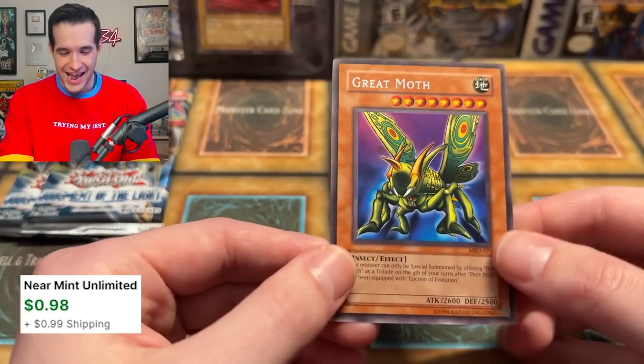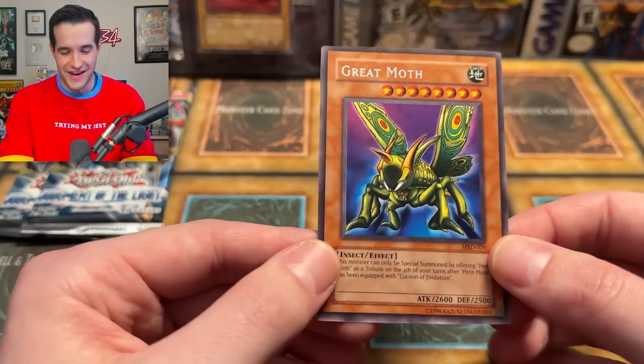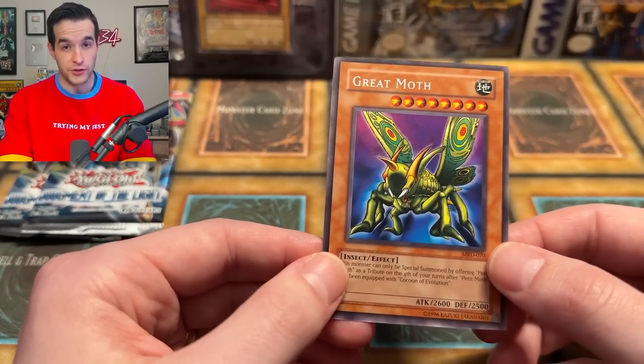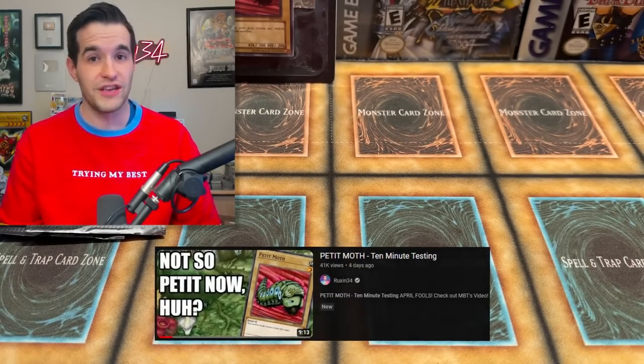Oh! We do get the Grande Moth — so no Petite Moth, but we got the Grande Moth. Very beautiful, that's awesome! Very, very cool. You guys saw when we summoned the Perfectly Ultimate Great Moth recently — for some reason that video was doing really well, I'm really confused. But hey, it's good I guess.